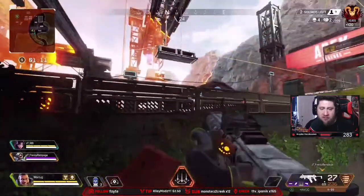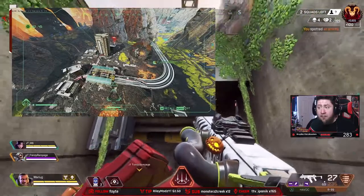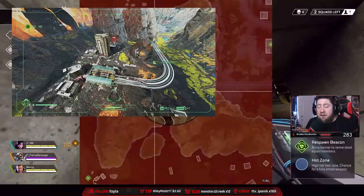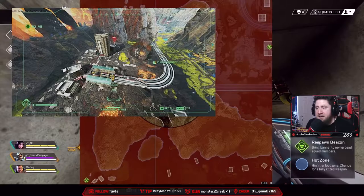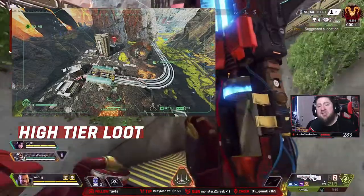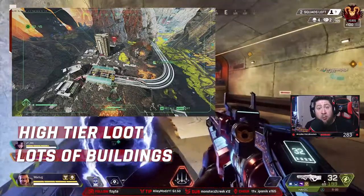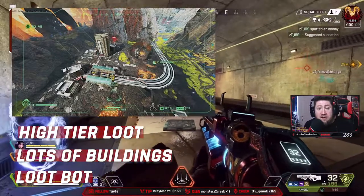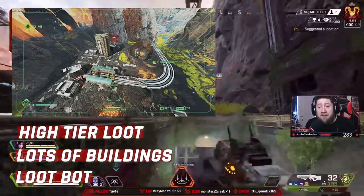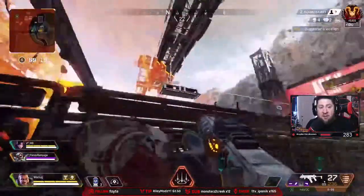Last and absolutely not least on the list is Lava City. I don't know why people don't go here — when Season 3 first started people went here all the time, but now hardly anyone does. It's on the southeastern edge of the map in the far corner. It's a high-tier loot area. It doesn't have a ton of supply bins, but it has so many buildings that your team can get fully kitted. And it has a little robot that drops a vault key, with a vault right next to it. You can absolutely get fully kitted coming out of this area.